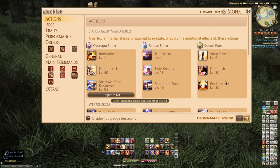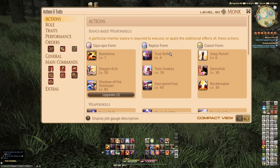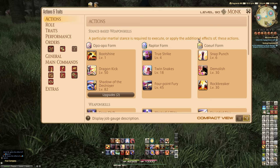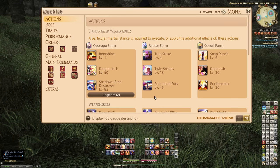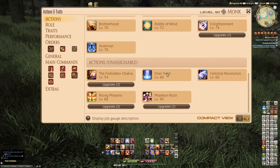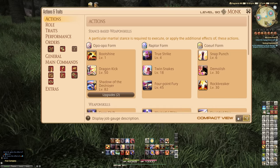For example, I know very little about Monk. If I switch to Monk and I have this view on, it will show you what unlocks with the various different forms — it's a stance-based job. So it teaches you that a particular martial stance is required to execute and apply additional effects of these actions. We've got Opo-Opo form, Raptor form, and Coeurl form, and all of this stuff combos together. As you can see, Boot Shine, Dragon Kick, Shadow of the Destroyer — it shows you the upgrades. This is a much better way of having things displayed than traditionally.